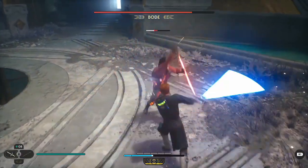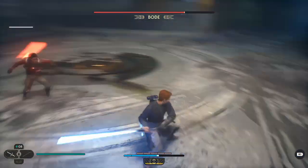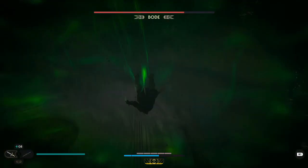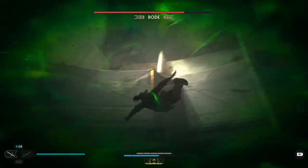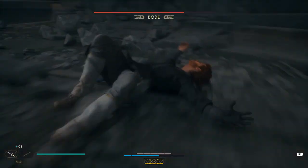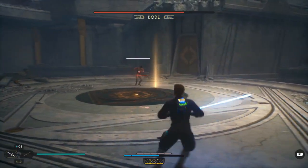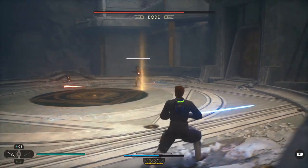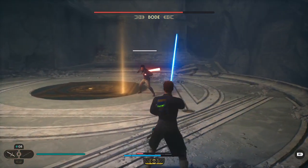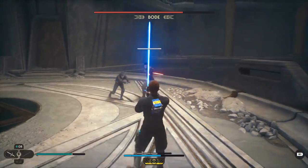Against Bode there are going to be four rounds. The first round, Merrin is going to help you out — she's going to do some damage to Bode. You can play the round either aggressive or non-aggressive, it doesn't really matter. I was using the Cross Guard stance for that round because it's easier at breaking opponents and does a little bit more damage. Bode isn't extremely aggressive in that round.